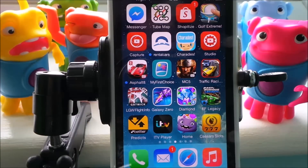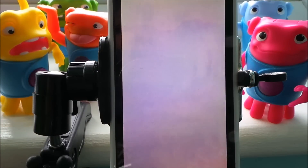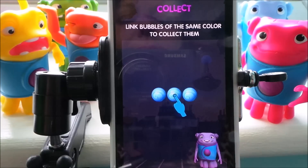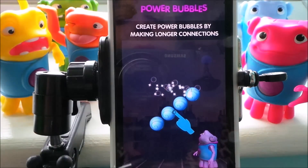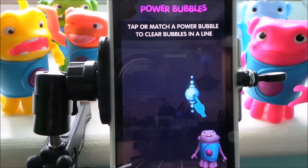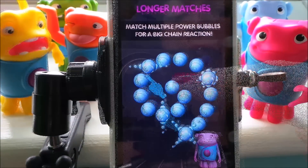This is Tracey here and welcome to the MG Tracey Club. I've been looking up on the App Store to find some fun games, so here with my iPhone I'm just going to press on one of these and this will take us to a great game called Home. What we need to do here is link the bubbles. This sort of gives you examples of what the game's about.